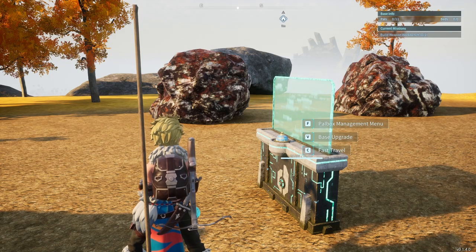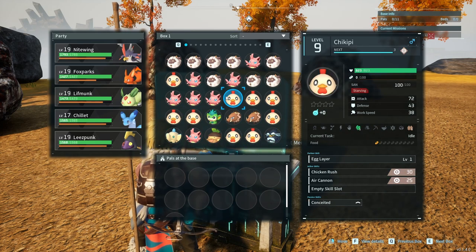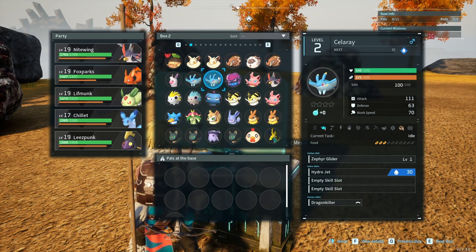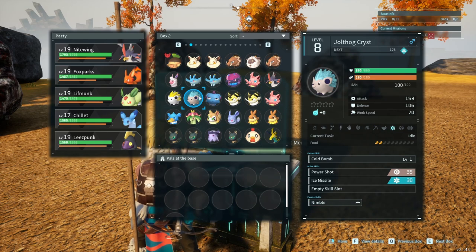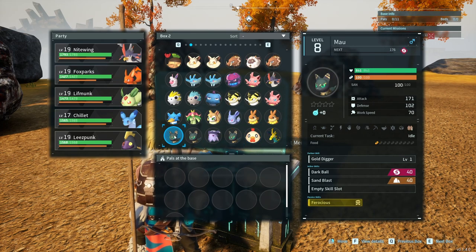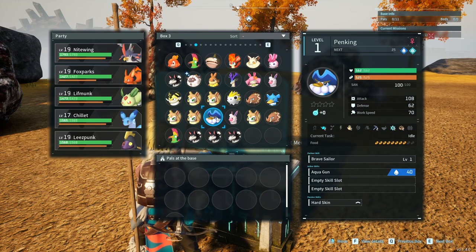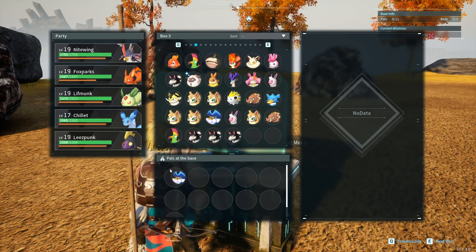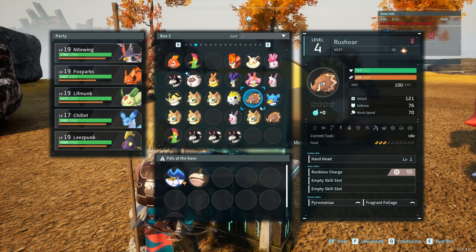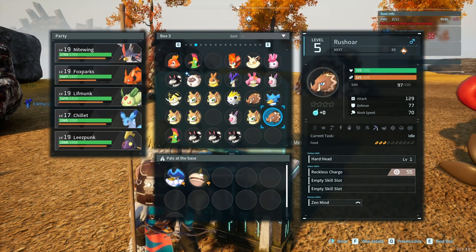Now, ideally what we're going to want is some pals that have level two mining, which I don't know if I have anyone that does that just yet. Oh, we do — we have a Pen King. So we'll go ahead and drop him out, as well as a Dew Mud. Oh, we have two of them. Perfect. So they will be able to collect quite a bit for us.